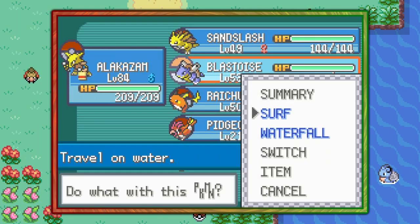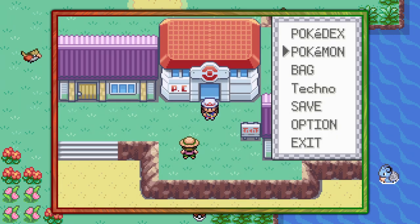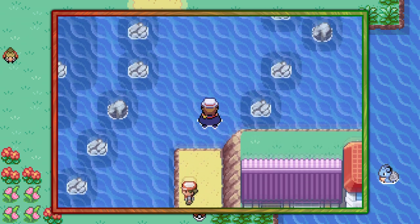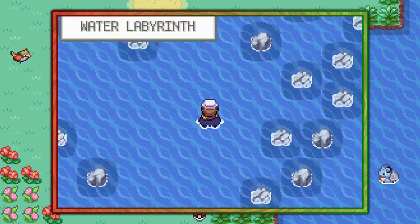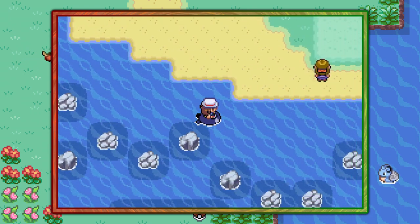You can start off by visiting Five Island. You're just gonna need a Pokemon that can use Surf outside of battle, like my Blastoise here. If you have that, you can make your way from the Pokemon Center onto the beach and surf upward into the water labyrinth, then eventually over to the right once you see the Resort Gorgeous sign pop up.